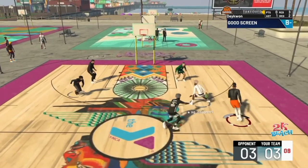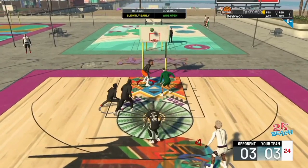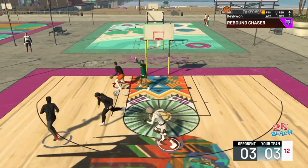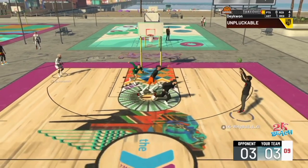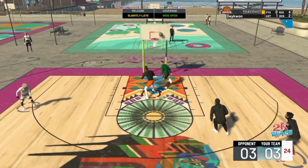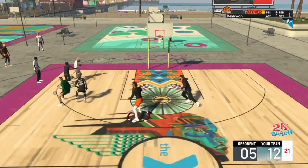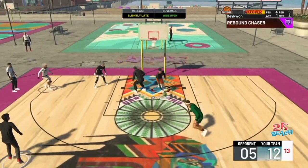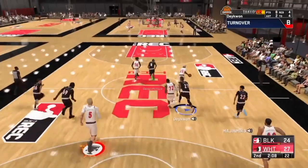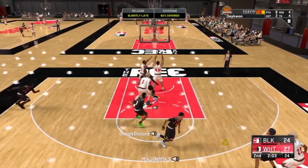If y'all seen those intro clips, about nine out of ten of y'all probably guessed higher than what my vertical actually was. Does vertical matter for rebounds? The answer I'd say is yes and no. I say this because of the way I made my build - I chose the speed and strength pie chart, and I really think speed is underrated for getting rebounds because it helps you get in position, and then vertical just allows you to get up there.